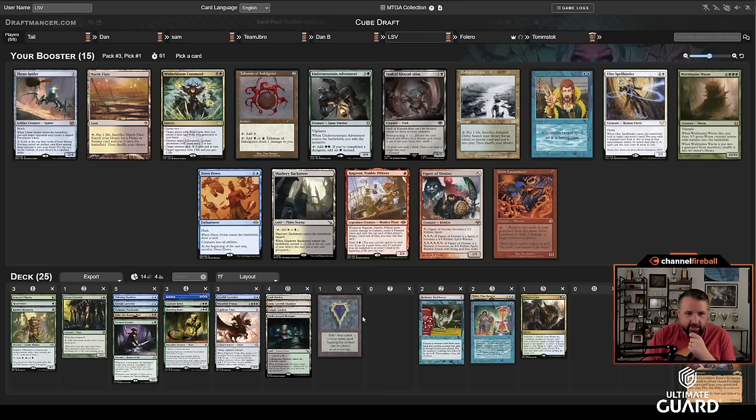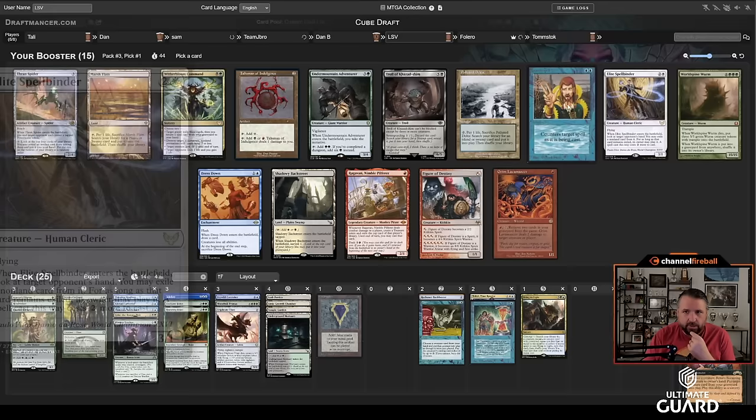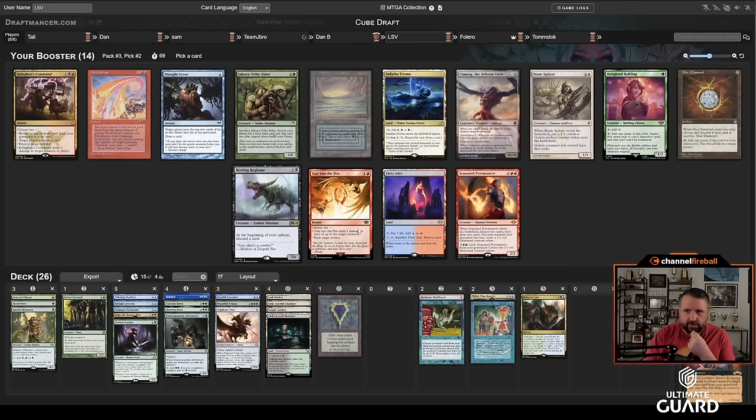I'd rather take Undermount Adventure or Polluted Delta — and it's probably still just Undermount Adventure. I've got Moxes and three accelerants, and casting one of those early is just how you win the game. I'm passing a Ragavan, two fetch lands, and a Counterspell. I just need someone to want Elite Spellbinder or something like Dress Down or Witherbloom Command. World Spine is probably coming back, so I'll take Undermount Adventure. This is a fantastic Mox Diamond deck — this makes me feel pretty good.